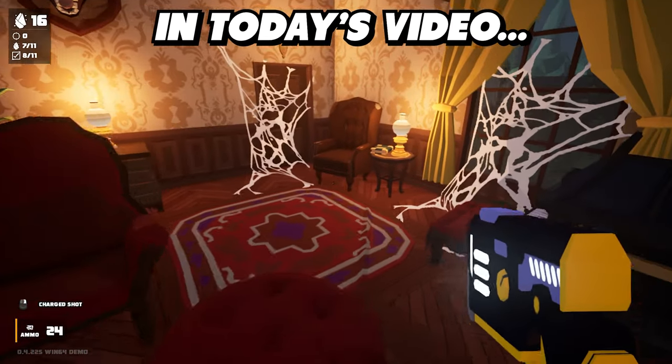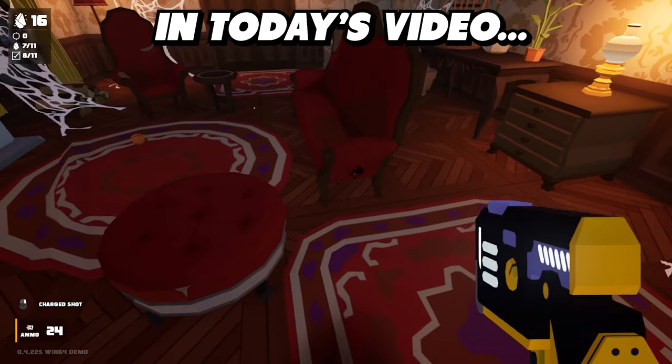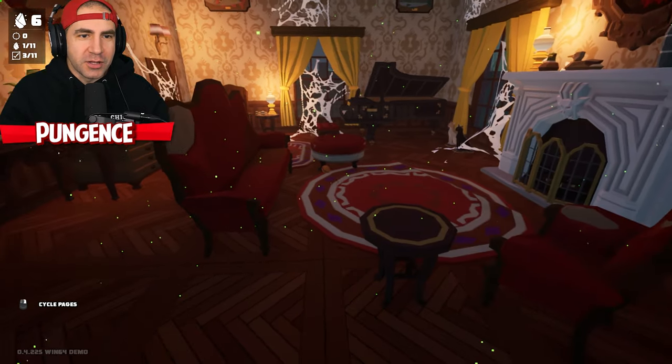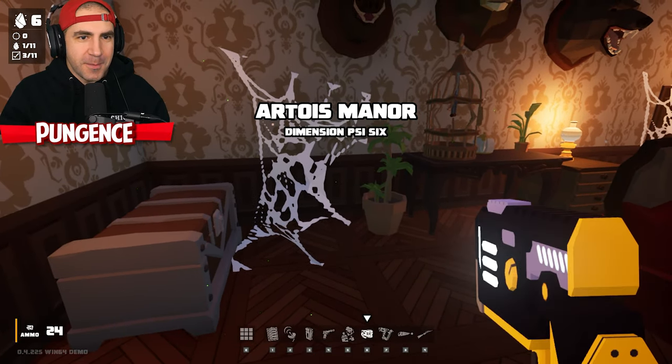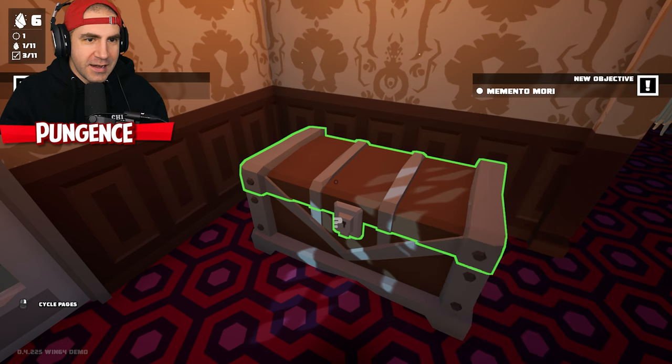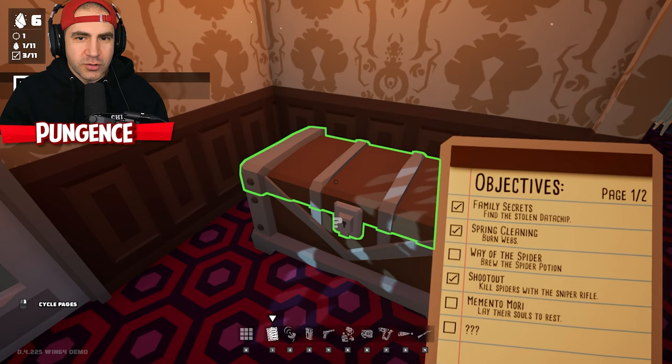I got to try out this charge laser gun against — oh, I see a spider right there. I went back in; I just remembered there's an upstairs. Let's just peek around upstairs. What is this? 'Leave their souls to rest — memento mori.' What does that even mean? Leave their souls to rest.